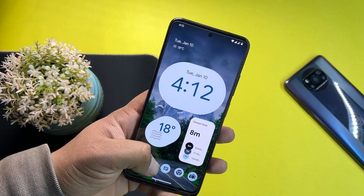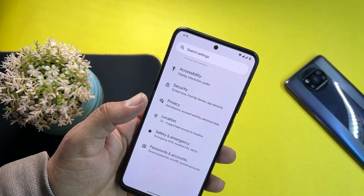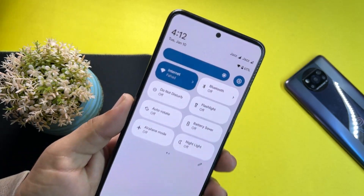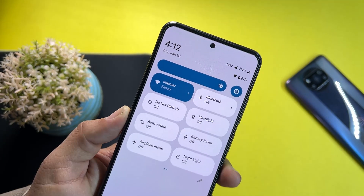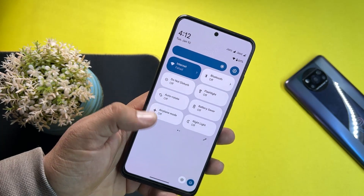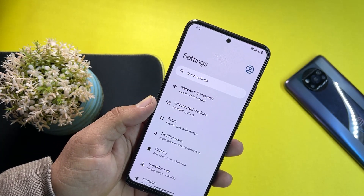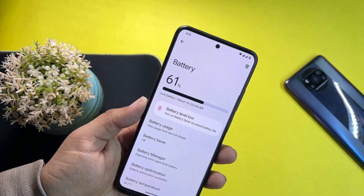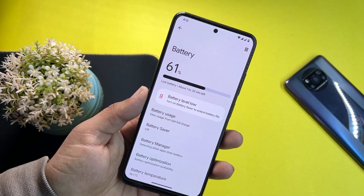We don't have any option to protect or hide applications from the launcher. Now let's go into the settings and have a look at the customizations. The quick settings look like typical Android 13 in 2023, and here we have connectivity options, apps, notification, and battery.